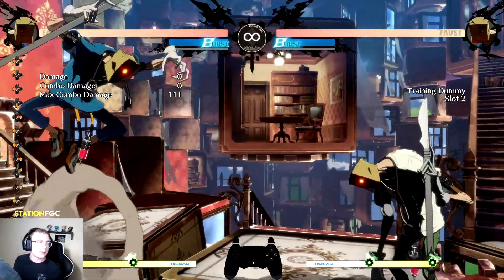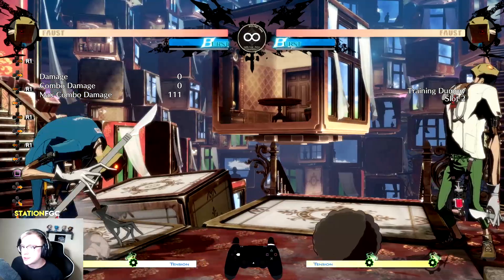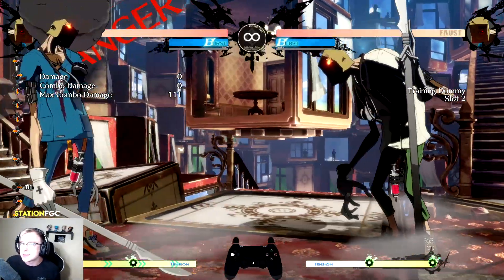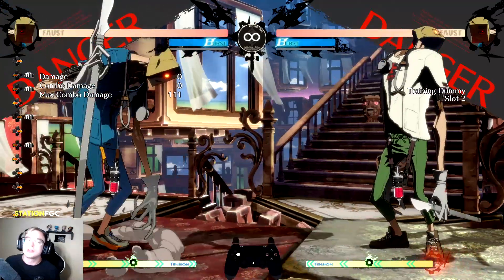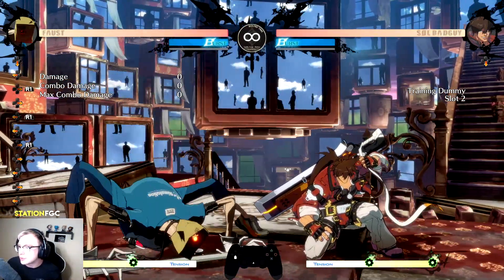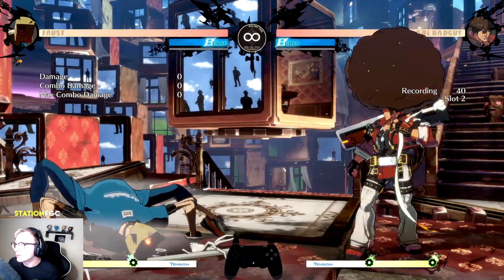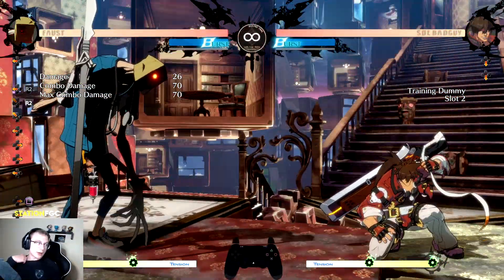Probably the coolest and funniest item in my opinion is the afro. Faust reaches into his bag of tricks and pulls out the afro. Just like every other item, the first person that touches it gets the afro. What the afro does is extend their hitbox vertically, making them a lot taller. It gives Faust — or the opponent — a lot more mix-up options. I had to switch to Sol here because Faust's crouch animation makes it hard for him to take advantage of this, but the afro gives Faust access to instant overheads.